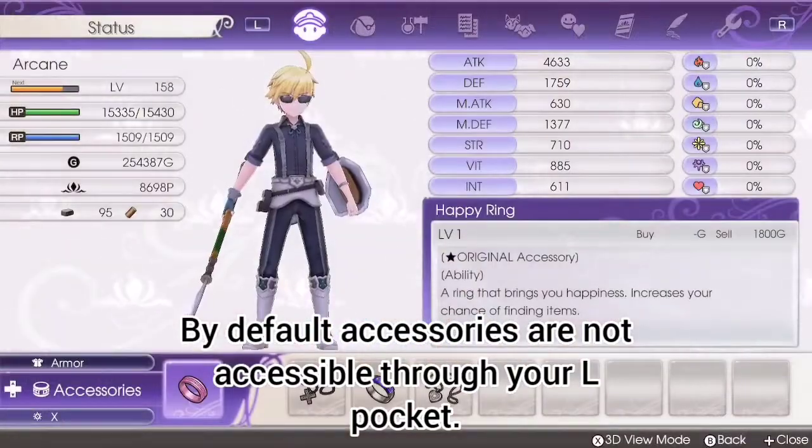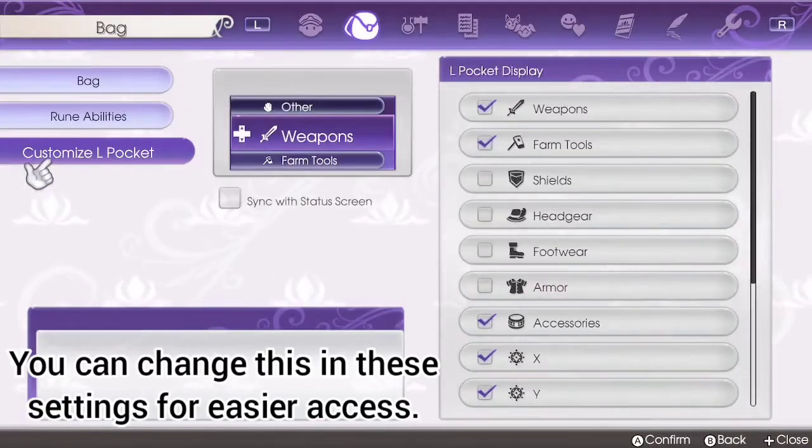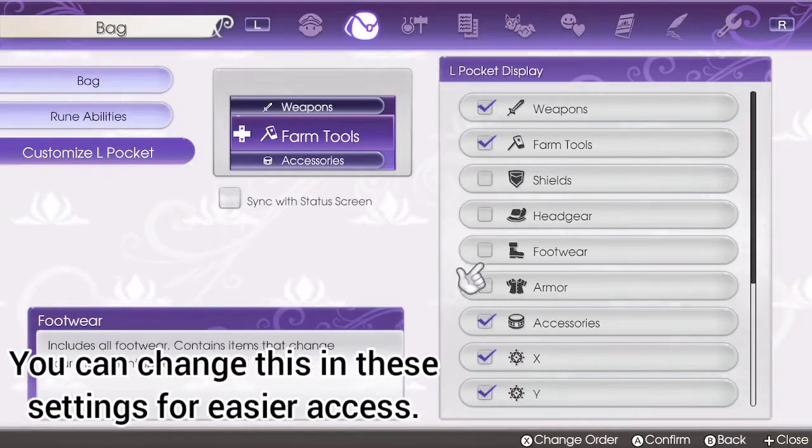By default, accessories are not accessible through your L pocket. You can change this in these settings for easier access.